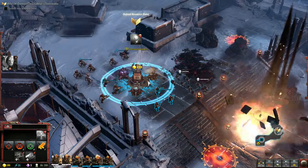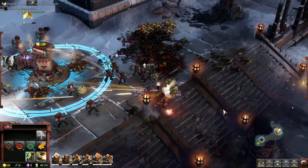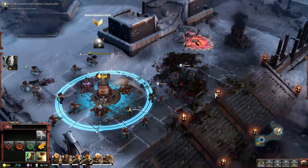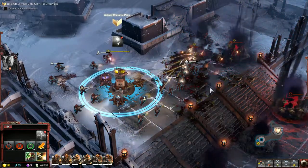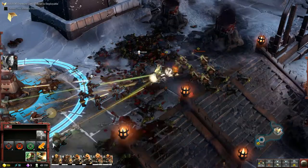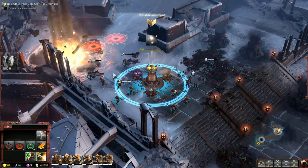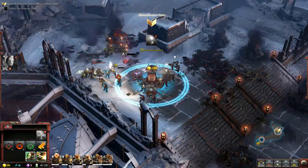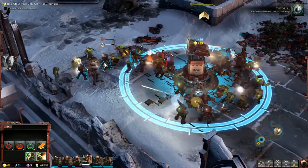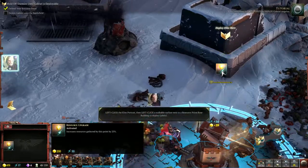Space Marines ready. Devastator squad deploying. Enemy squad killed. We have enough elite points to deploy Gabriel Angelos.